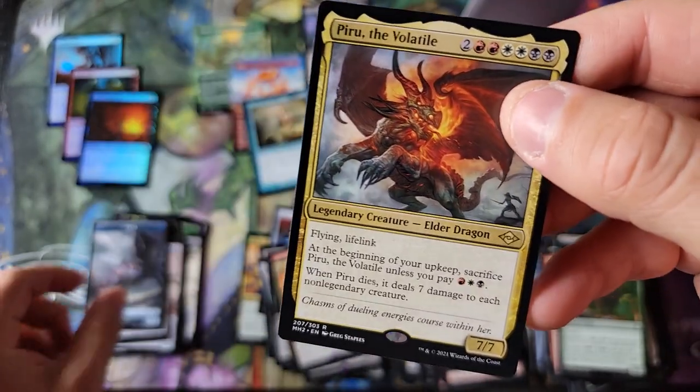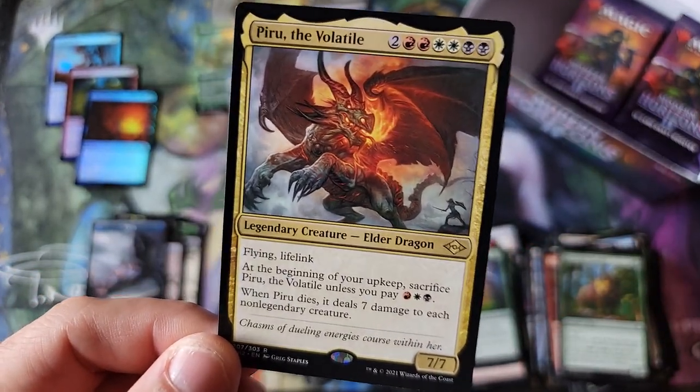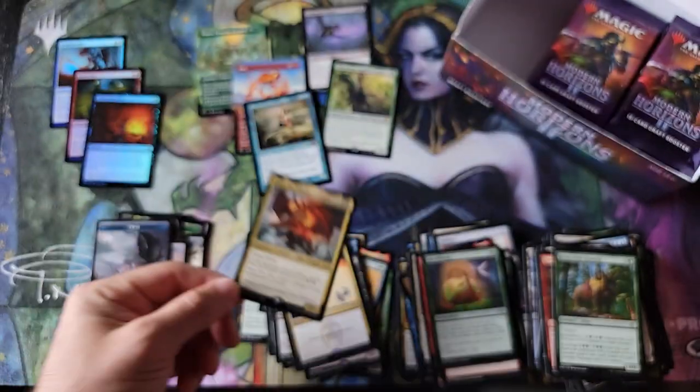I think I'm starting to get it here — this reminds me of Masters 25. So the products that have the set logo is either an uncommon or a bonus rare. And that is a monster Elder Dragon, holy smokes! Peru, the volatile one — that is a monster.